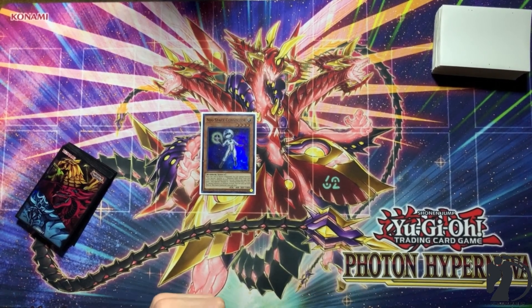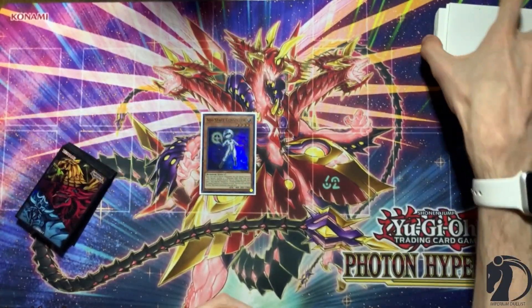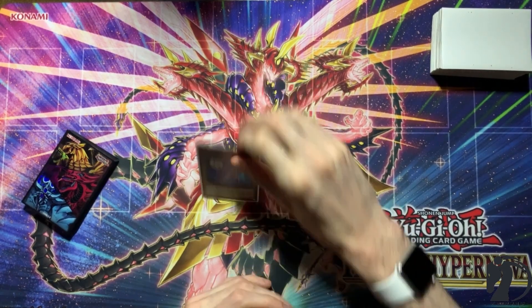Before I continue, if you guys want to help support the channel, check out the links in the description below. If you enjoy the sleeves, check out Imperium Duelist and use our code to get 10% off. Also, if you want to pick up Infernobles before the new stuff comes out, use that TCG Player affiliate link to give a little cash back to the channel.